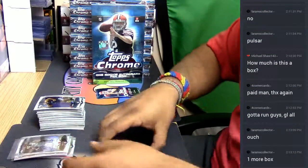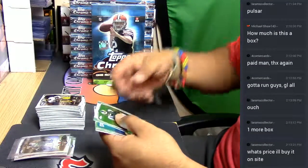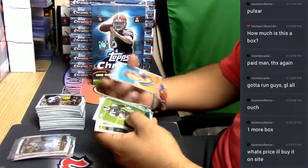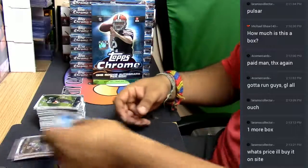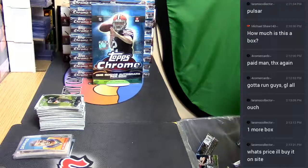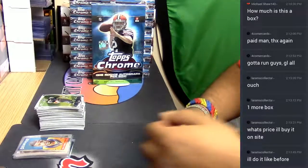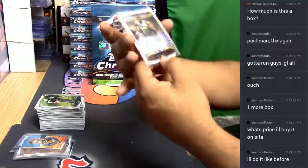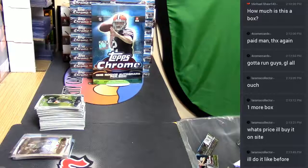LA Rams — ouch is correct. I was not aware that the autos were on card. Here's another mini — Cody Latimer for the Broncos. LA Rams collector, it's not on the site but it is 69 — just do it like before, send me that payment to that link and I'll take care of you. So let me stop the recording for now. That was a personal break of 2014 Topps Chrome Football, and our auto was Pierre Desir for the Browns, on-card auto. It was a personal box — thank you very much. We'll get that out to you.